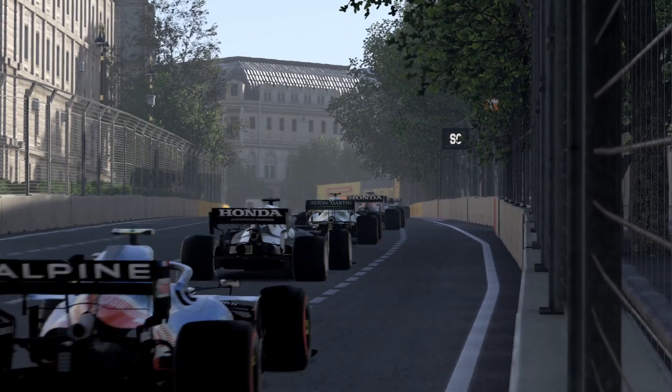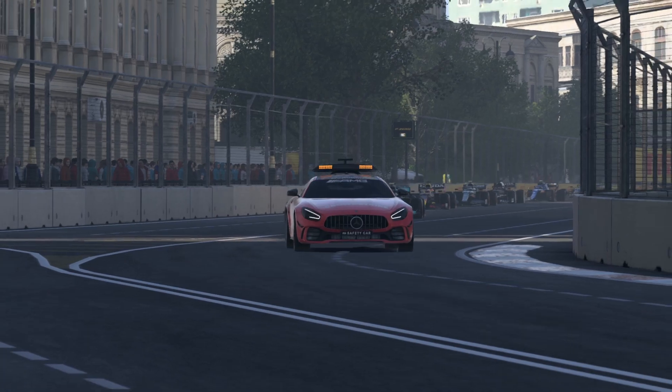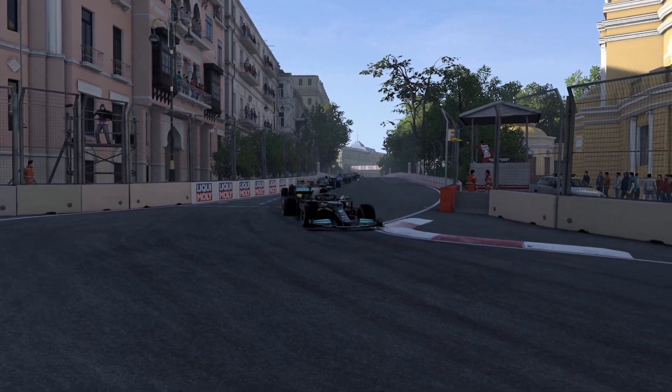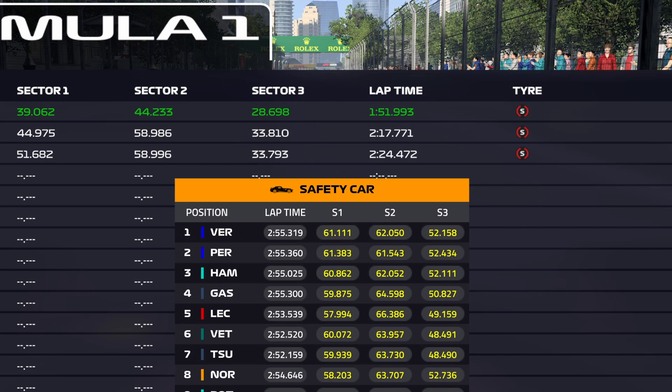The last test for today's video brings us to Baku, where lap number 33 was a full lap behind the safety car with a bunched-up field. The top 3 guys all did low 2 minute 55s in real life. In the game, they did lap times of 2 minutes 24.4 seconds. But if we compare the sector times, you can see that in the first sector, they lost 10 seconds in real life compared to the times in the game.